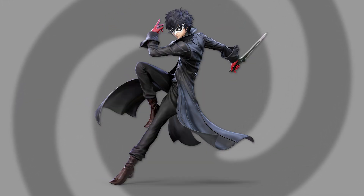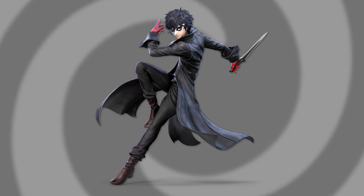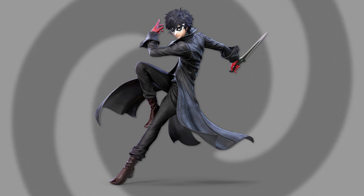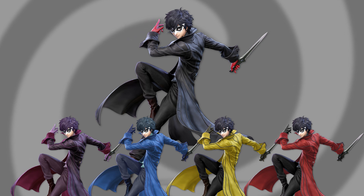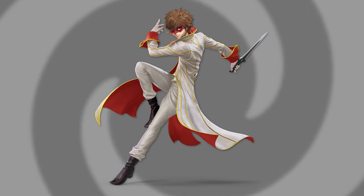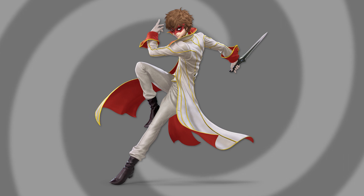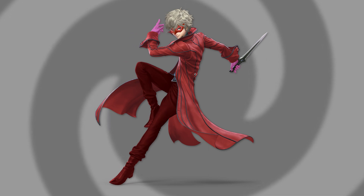Next let's talk about Joker. In Persona 5, Joker and his allies form a group called the Phantom Thieves of Hearts. His second through fifth costumes reference Persona game color themes, but only one references a party member — his sixth costume referencing Crow. I thought it was a shame that only one member gets referenced, so I took the red costume and turned it from a Persona 5 color scheme reference into Ann from Persona 5.